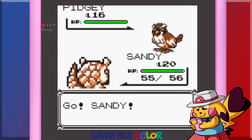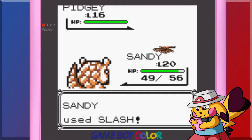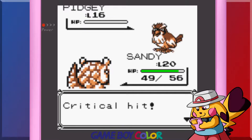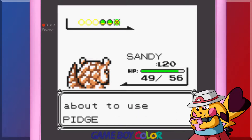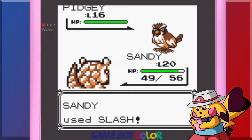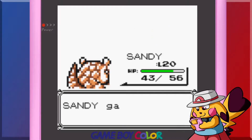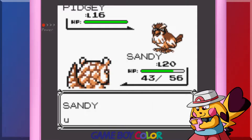Junior trainer girl wants to battle. You absolute fool. Nice. They're about to use Pigeon — pigeon? Is there a name rater in Generation 1? It just occurred to me that of the three Pidgey I caught, the one I accidentally forgot to name was the only one that lived. I meant to say I just remembered.